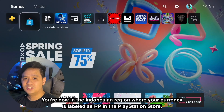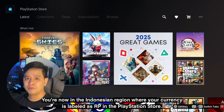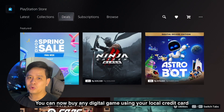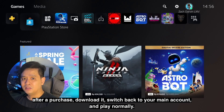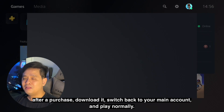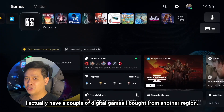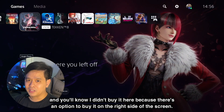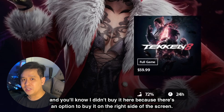You're now in the Indonesian region where your currency is labeled as RP in the PlayStation Store. You can now buy any digital game using your local credit card. After a purchase, download it, switch back to your main account and play normally. I actually have a couple of digital games I bought from another region — you'll know because there's an option to buy it on the right side of the screen.